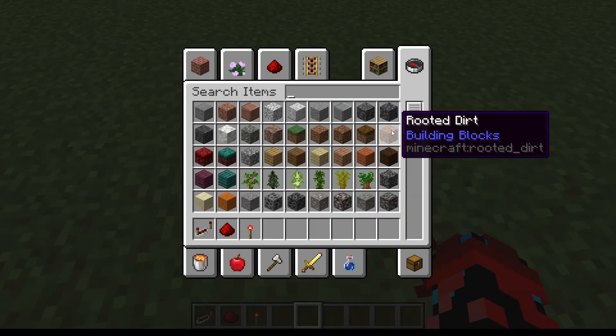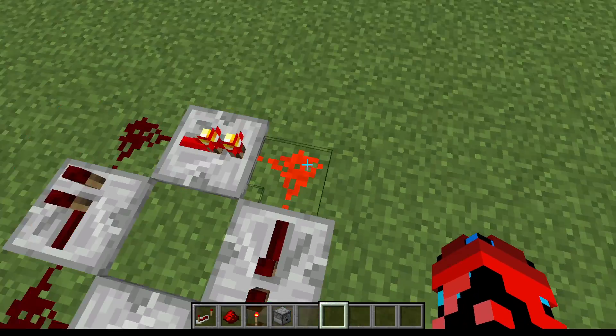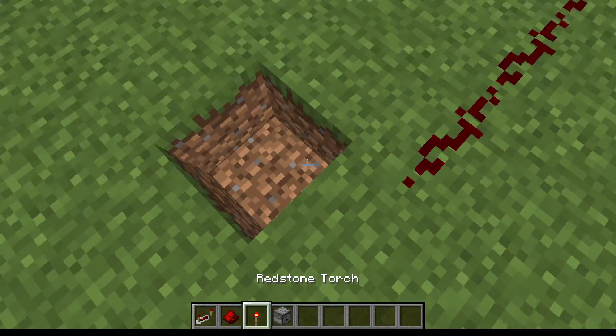The first thing you need with this item elevator is a dropper. And you need the dropper to be connected to a redstone clock. And also in my opinion, I just like it underground.